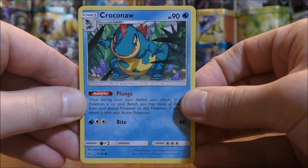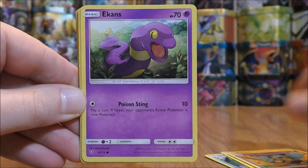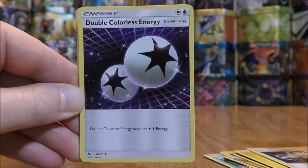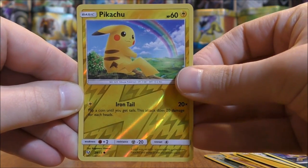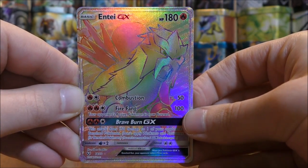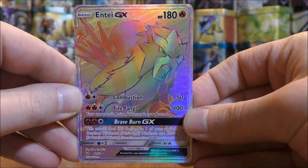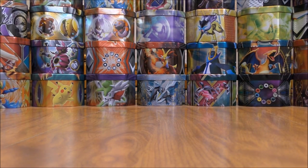This pack starts with Croconaut, Voltorb, Gollet, Ekans, Breloom, Lightning-type Energy, Pokemon Catcher, Double Colorless Energy, Leopard, and a reverse holo Pikachu — just a common. The rare here is much better than a rare holo — it is an Entei GX Rainbow Rare! So pulling both the regular form and the Rainbow Rare form. That made this opening for sure.